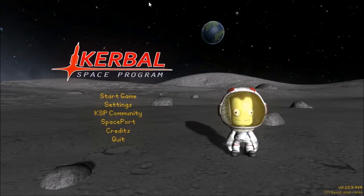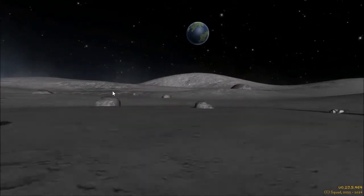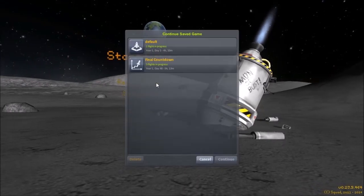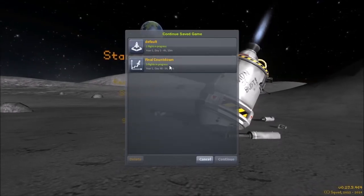Hey guys, welcome back to Superintrick901. You can see we are updated to the new version of Kerbal Space Program that includes all the NASA parts, the asteroids, and the asteroid redirection tools. That's not what we're going to do today — we are going to use some of those NASA parts.